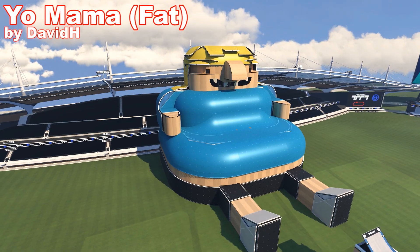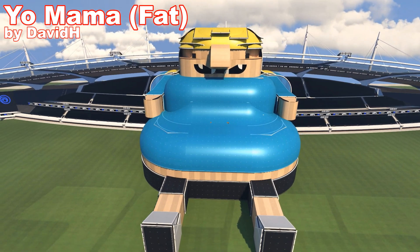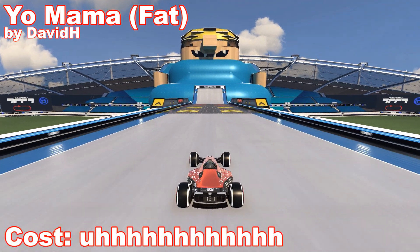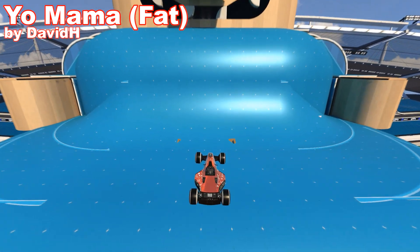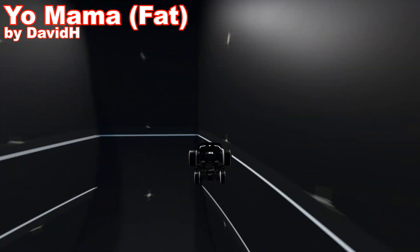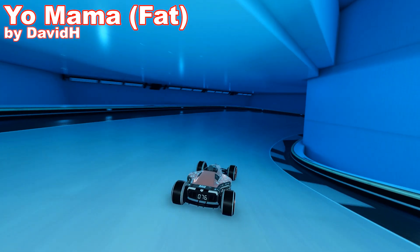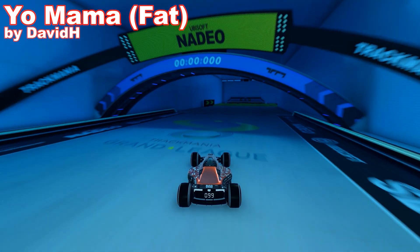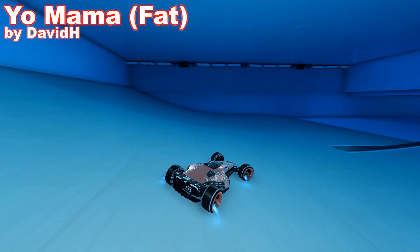Next map we'll look at is Yo Mama Fat by David. I don't think I have to explain what this map is supposed to represent. It's hard to call it an everyday object and it's also hard to estimate the value. It doesn't quite look like my mom, so maybe someone in the comments will be able to tell me whose mom exactly it is. The route of this map is pretty creative, going on an underwater trip through the digestive system. Sadly there isn't much going on — the start is just press forward and the rest is pretty slow-paced too.